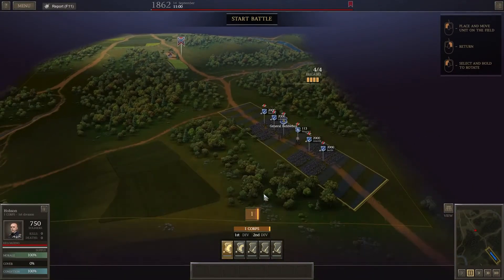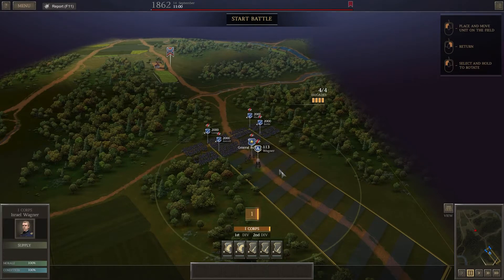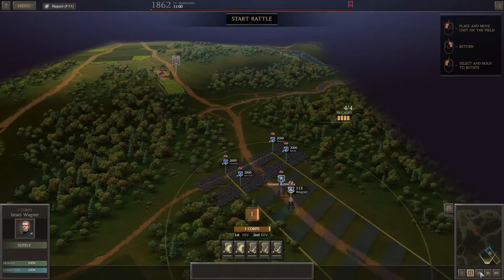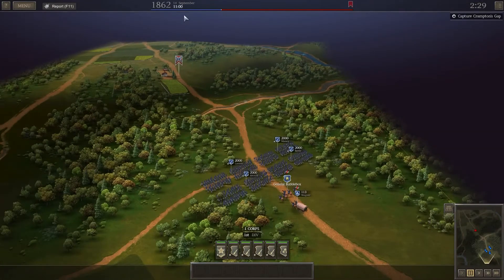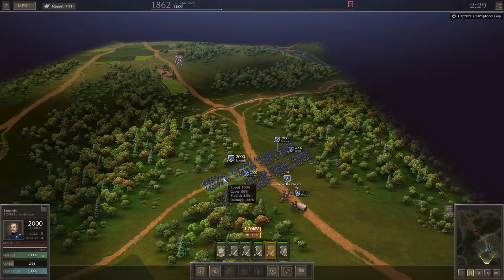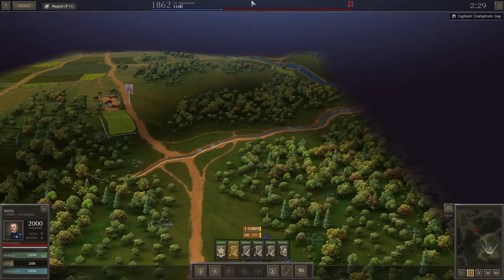We're starting off with four infantry which I'm happy with, and we'll hopefully get our cavalry and other infantry brigades in as soon as possible. The victory conditions are: hold Crampton's Gap and lose less than forty percent for a victory, or just hold Crampton's Gap for a draw. We are severely outnumbered - this might not actually be as easy as I thought. I'm going to move Loomis over this side and Mani into the trees for cover.